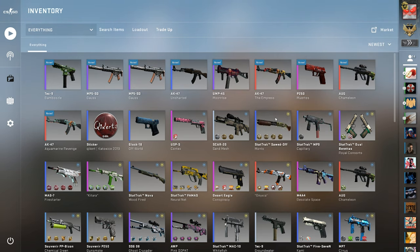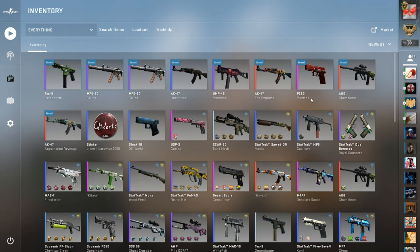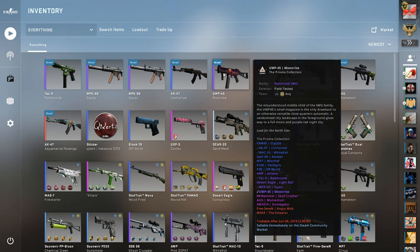All right, I'll do a stat-track OP Atheris trade-up because they're not that expensive. This is a minimal wear — I don't know what this goes for, like four or five dollars something like that. Five dollars. If you do get it then it'll make it even better.